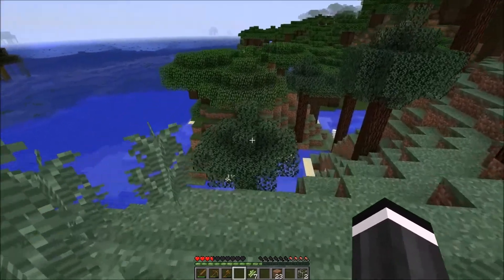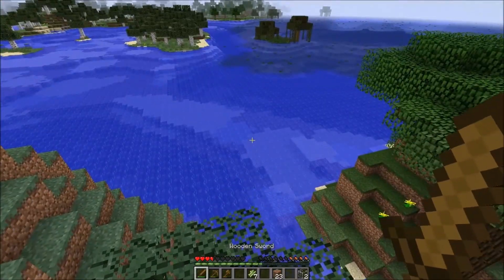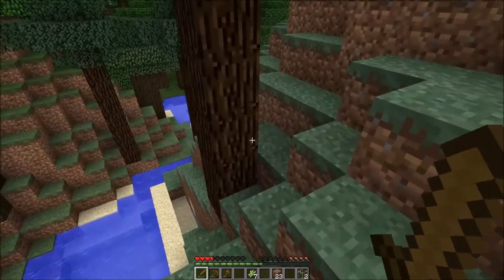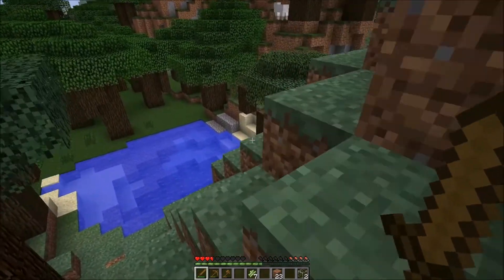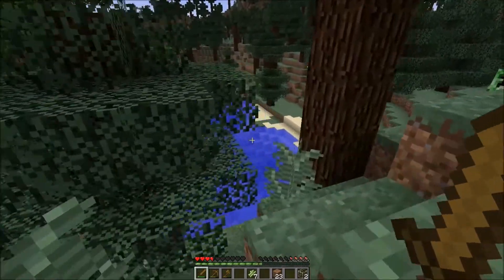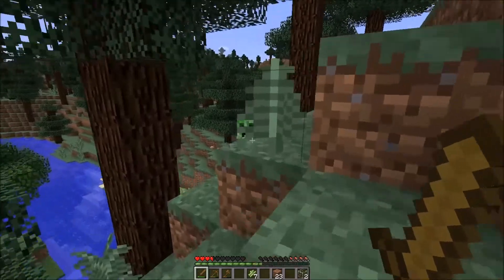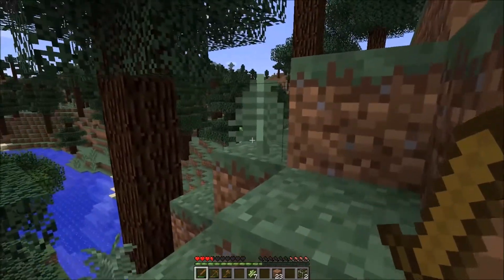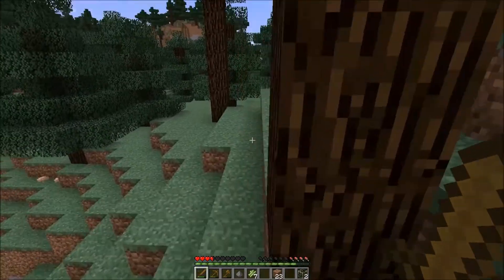What happens to the bad guys in the morning — or during daylight — is that all the zombies and skeletons will burn. The only things that do not burn are creepers and spiders. Creepers are still hostile — as you can see, they're coming towards me. But spiders are not hostile during the day, so they will not kill you unless you attack them first. And there we go — we killed a creeper. We are officially certified creeper hunters.